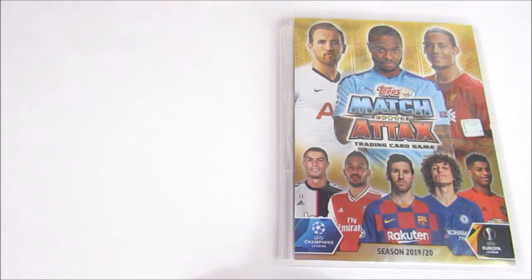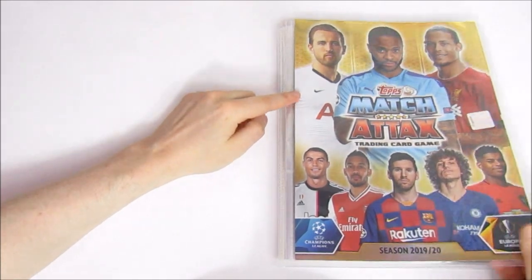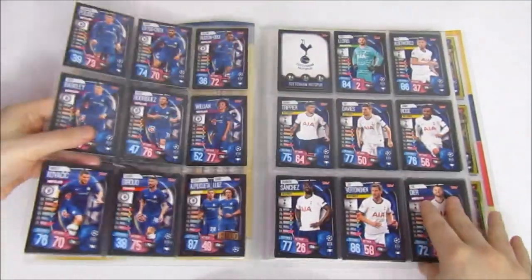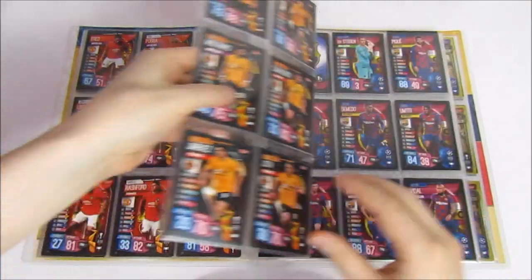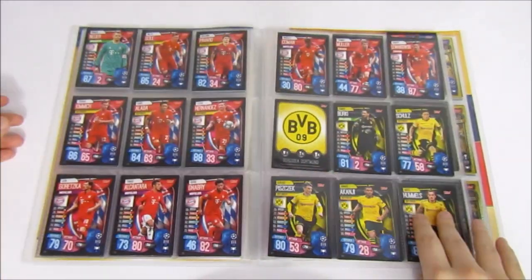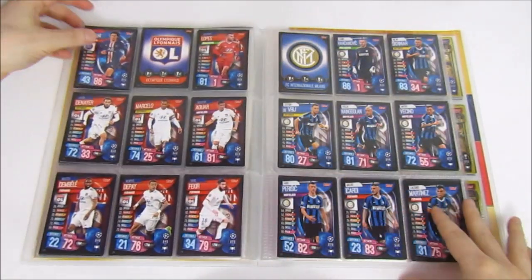For this first prize, it is the full collection and that does include the binder. We will send the prize out to the winner in this binder. There is the Chelsea team, all of the Tottenham cards, all of the Arsenal cards, all of Man United. This isn't our main collection — this is a second collection that we did have. It was the collection we tried to complete in our 100 pack opening video. We didn't quite manage to do it there, but we have since added the rest of the cards for the sake of this giveaway.